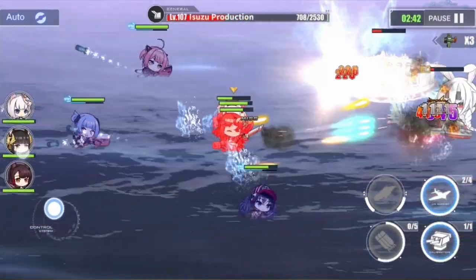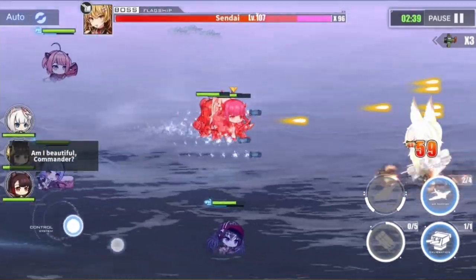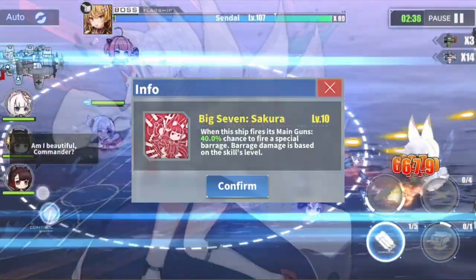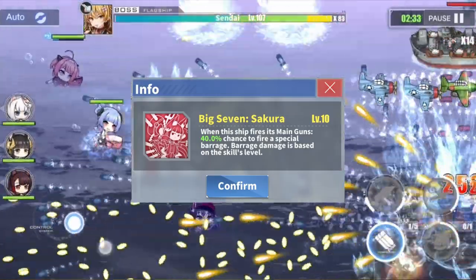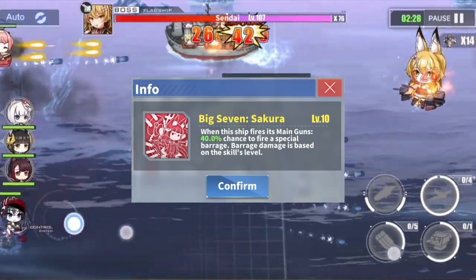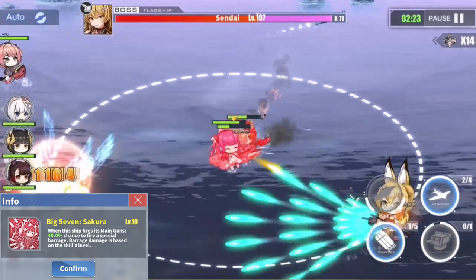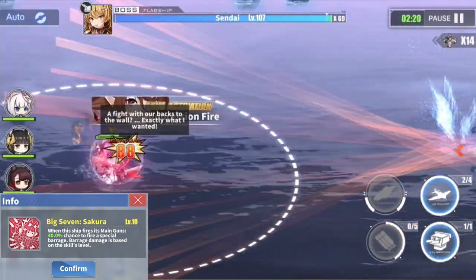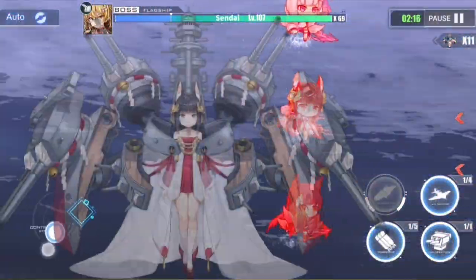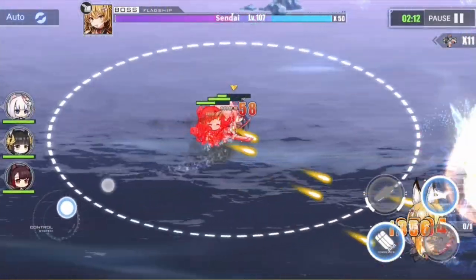She might only have two skills — one is a support type skill and one is an offensive type skill — but both of them are extremely powerful and effective both in PvP and PvE battles. Her offensive skill is Big 7 Sakura, which gives her a 40% chance to fire a special barrage every time she fires a salvo with her main gun. The damage of this skill is based on skill level, and at maximum level it can pretty much wipe out all the on-screen enemies except for bosses in PvE, and deal heavy damage to all ships it hits in PvP. This being a barrage type skill obviously requires Nagato to be in the middle or flagship position of your backline.